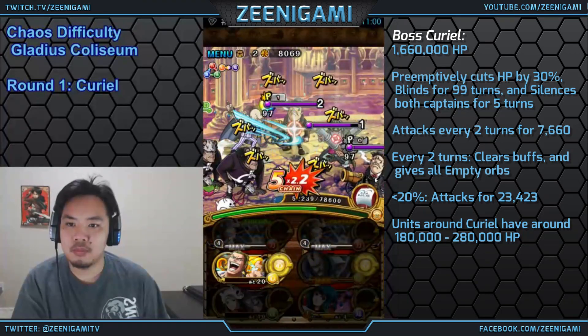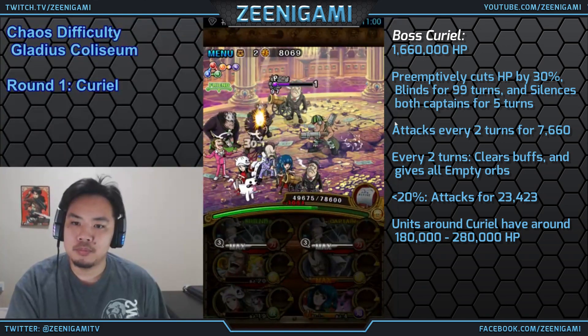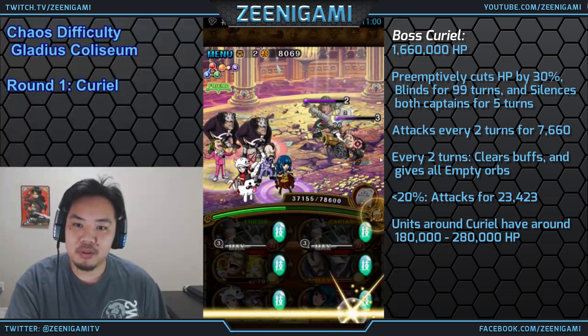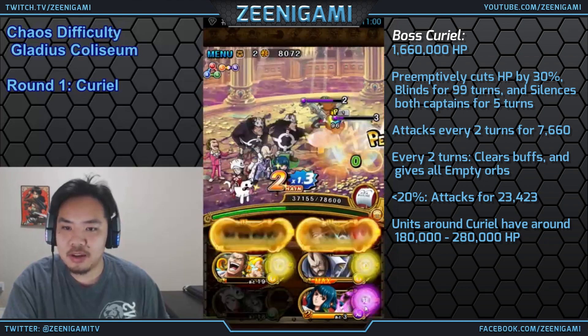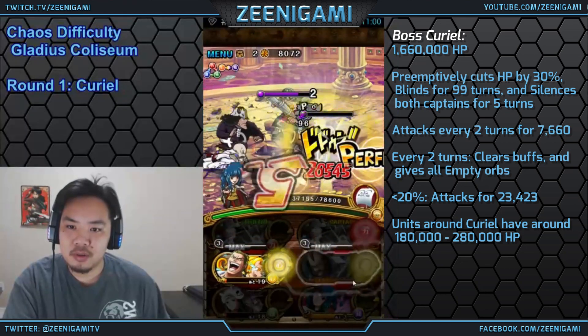Here I'm most importantly getting rid of their perfect hit barriers and doing a little bit of damage to them. When Curiel attacks and the other guys attack, the reflect damage will take care of them and we can finish them off pretty easily. With double Kuma, you want to use the marine ship because it will give us a lot of extra health — 50% extra health is a ton.